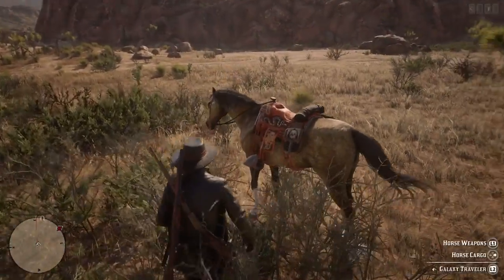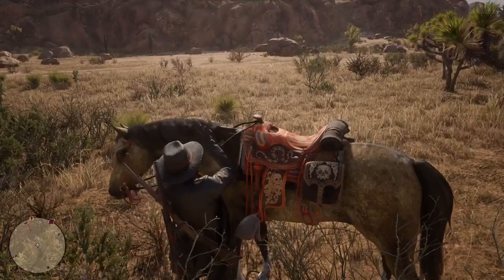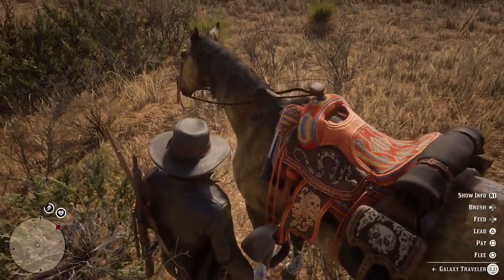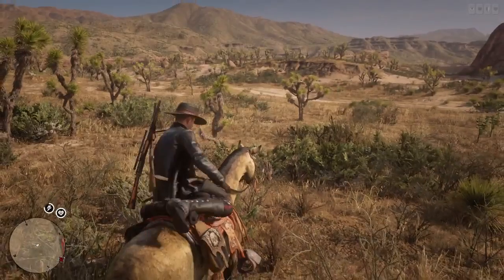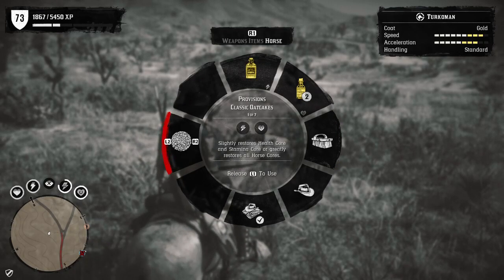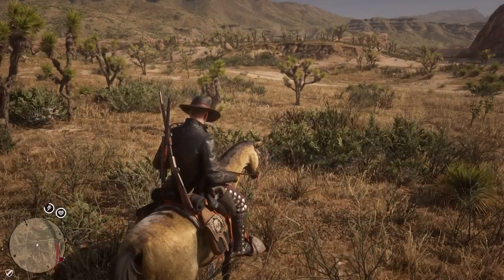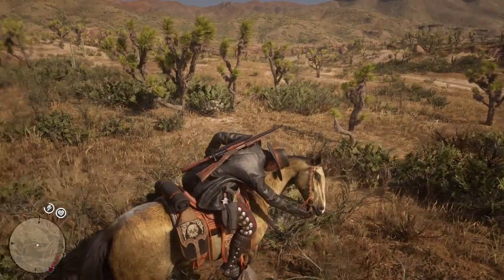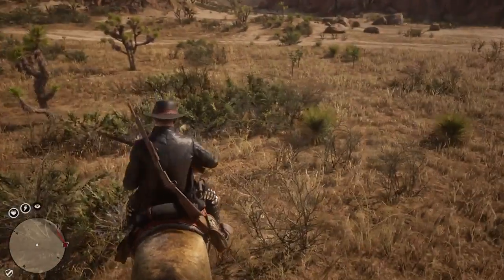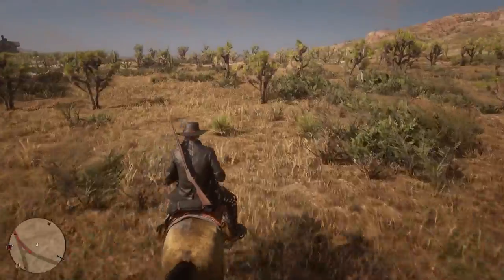A few things you can do with your horse: hold the left trigger and you can brush your horse, which maintains good hygiene and increases the bond between you and your horse. You can also feed your horse here, or jump on your horse and hold L1, then use R1 to navigate to the horse menu and select feed with L2 or R2. I'd recommend going out and finding wild carrots — it's always good to be out there hunting, gathering, and fishing, which are all good ways to make money.